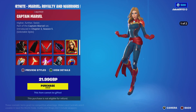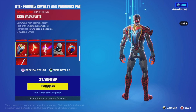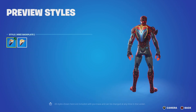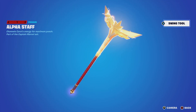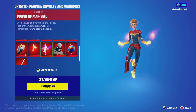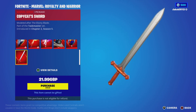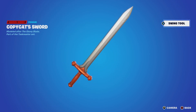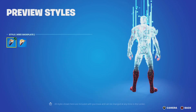We've got Captain Marvel with styles — Captain Marvel and Empowered. The back bling is the Kree Back Plate, also with a Kree Back Plate Empowered style. The Alpha Staff pickaxe looks like a nice pickaxe in my opinion. The Power of Marvel glider is there too. We've got the Taskmaster outfit with the Minix Shield back bling and the Copycat Sword pickaxe, which is a nice and decent pickaxe in my opinion.